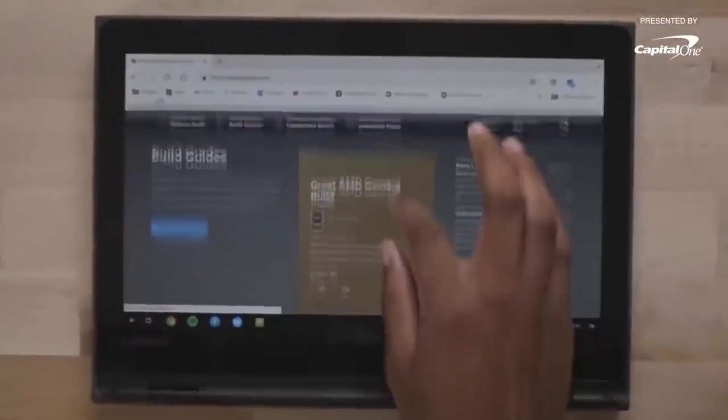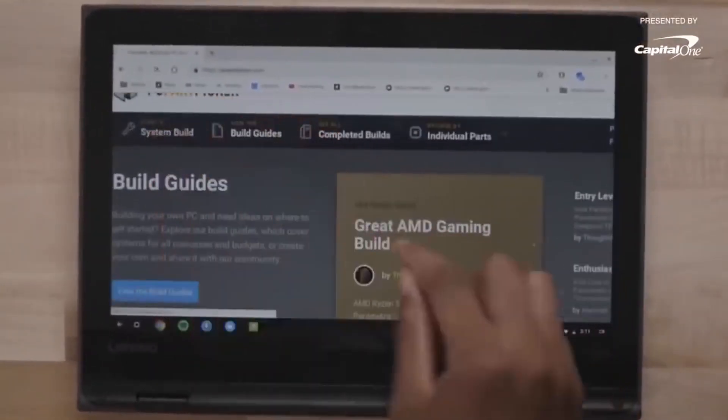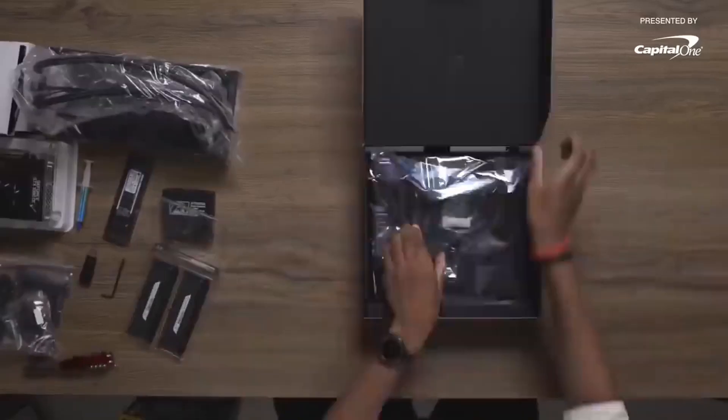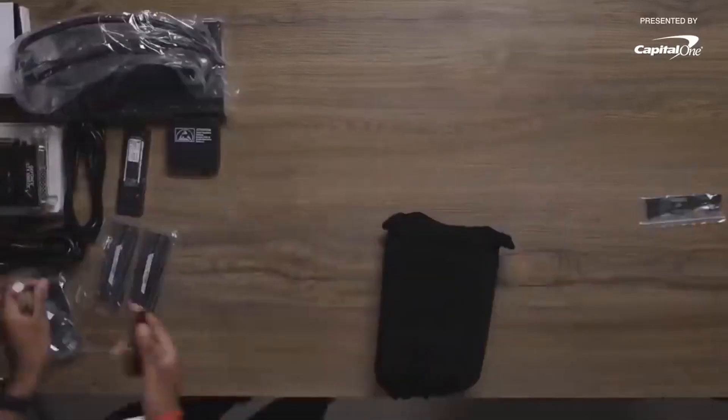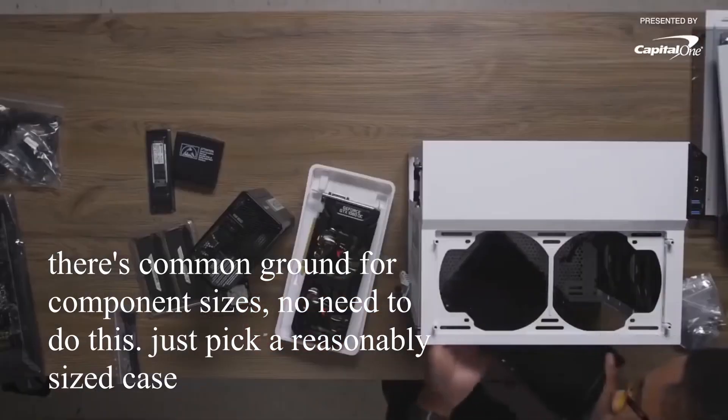And if you need help choosing the right parts for your build, there are sites like PCPartPicker.com that help show presets for which parts fit together, which sort of part conflicts you might have, and where to find deals on new parts. We have a lot of boxes and a lot of PC parts, so it's best to unbox them, isolate the parts that you really need, place items into the case, make sure that they all fit, and then start working.